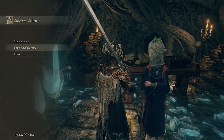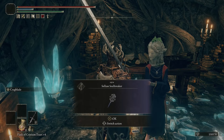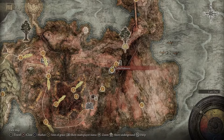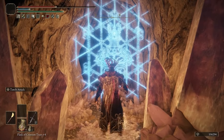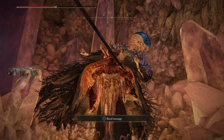Exhaust all of Sellen's dialogue until she gives you the Sellian Sealbreaker. Head to the Sellia Hideaway dungeon in Caelid and find Lusat. You'll know you're getting close when you run into a sorcerer guarding a seal against the wall — kill the sorcerer, use the Sellian Sealbreaker on that wall, run in, and grab the Stars of Ruin from Lusat.